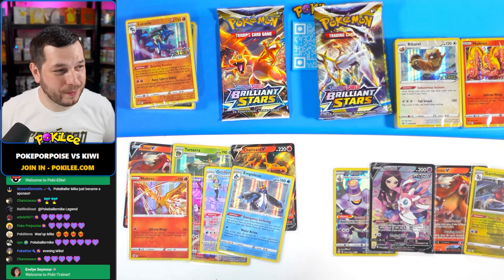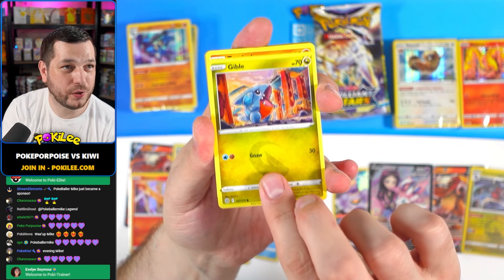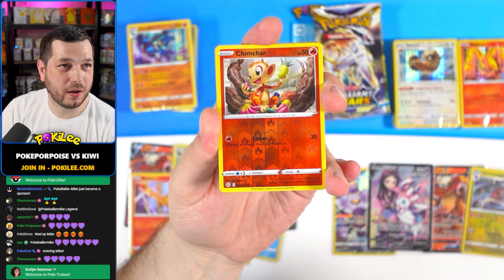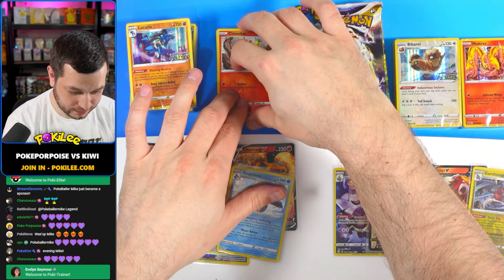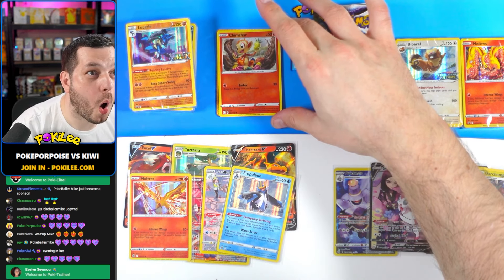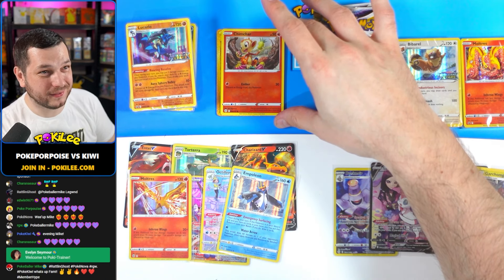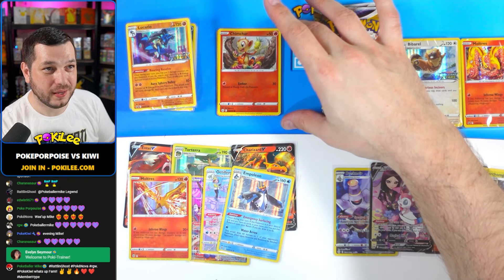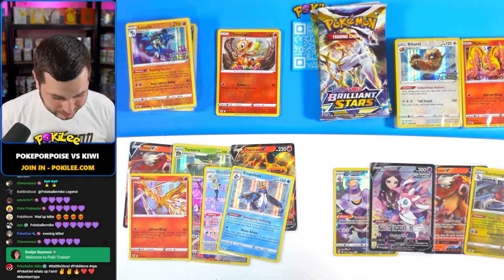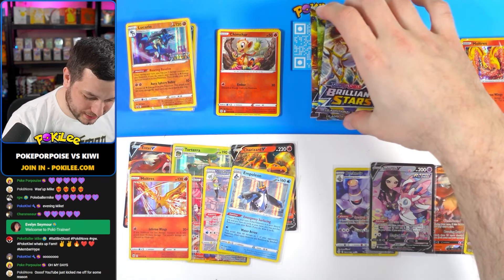Evelyn, thank you for becoming a Poker Trainer and thank you for becoming a member, you legend. Last pack magic. We've got Gibble, Trapinch, Executute, Starly, Chimchar. I'm not going to show the last card - I'm going to pop that there. Guys, look - that is a gold card! We're going to wait and see what that is once we've opened these four remaining packs.